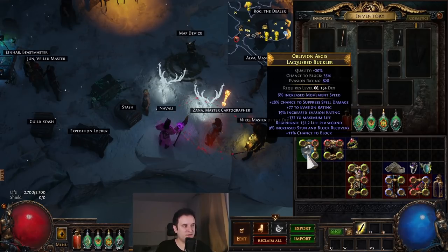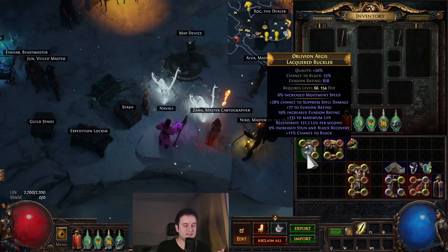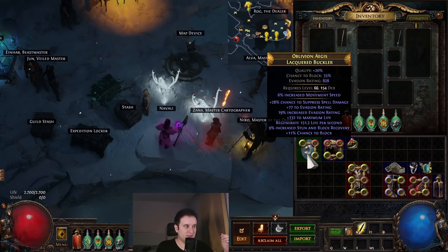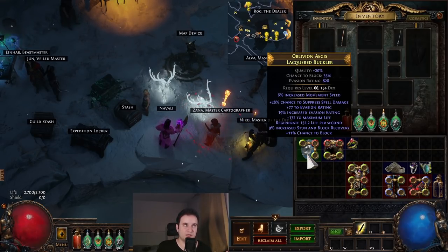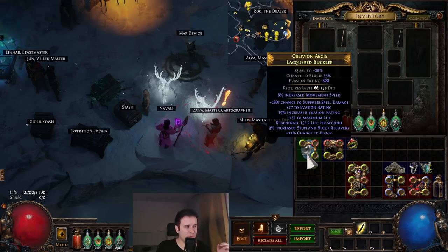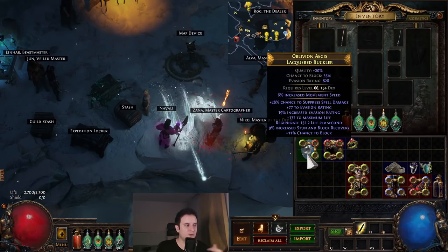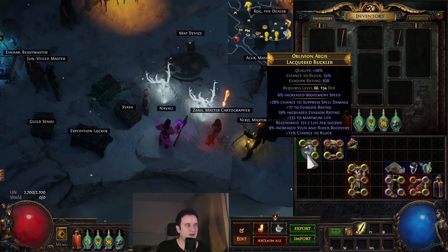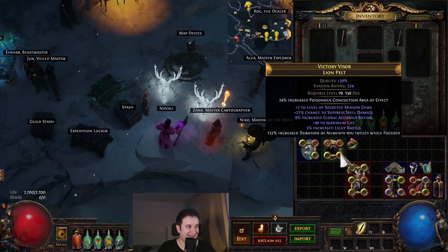For the shield, look for something with a ton of life and good chance to block to cap block. We're not capped, but with a max roll and a better base you can get there. Also look for chance to suppress spell damage if possible — this alleviates gearing problems since you can't get it everywhere. The ideal shield has 'Recover 5% life on block,' which makes you effectively unkillable against small hits — whenever something hits you and you block, your life shoots back up.